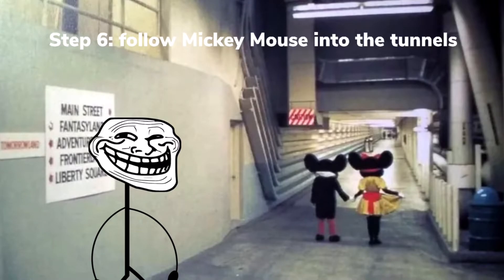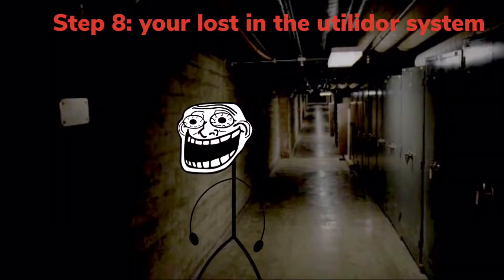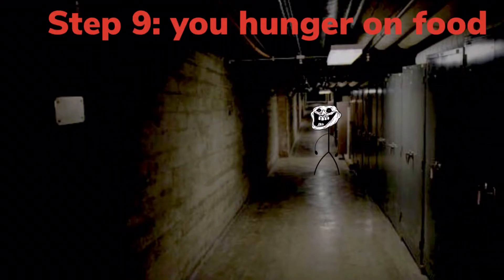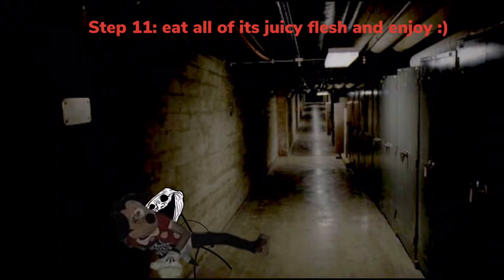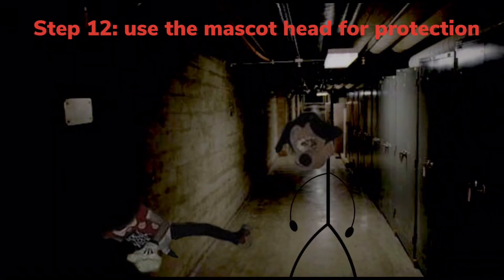Step 6: follow Mickey Mouse into the tunnels. Step 7: try to find a secret and record it. Step 8: you're lost in the deadly utilidor system. Step 9: you hide and find ground food. Step 10: you find a dead body in the tunnels.